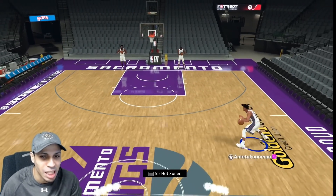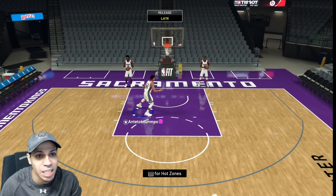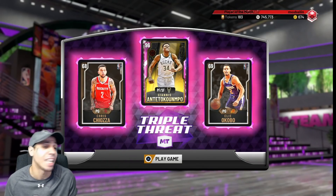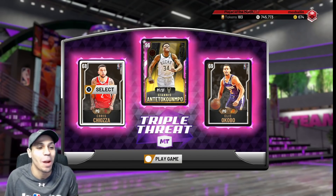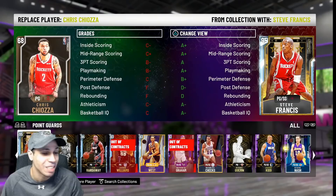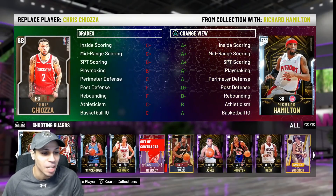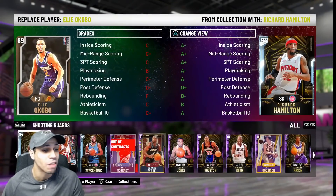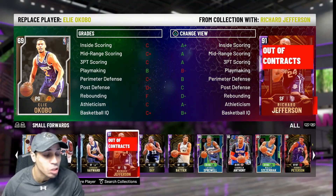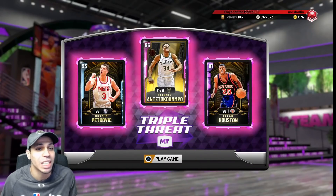Might be running some triple threat online just for fun. I thought having Giannis as my point guard in triple threat — meaning the smallest guy — was the move. But I realized having him as my tallest is even better because that allows me to run him at the center position. So get two shooters, whatever two shooters you're comfortable with.